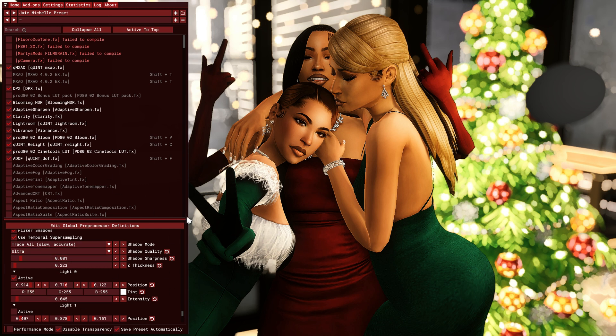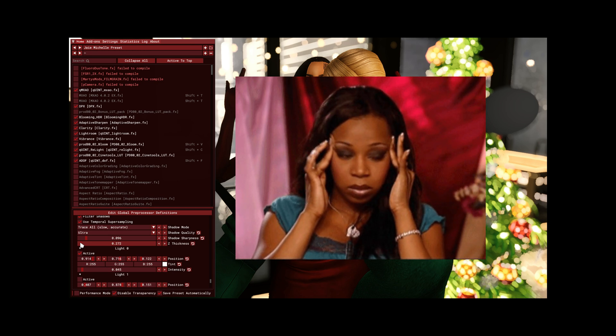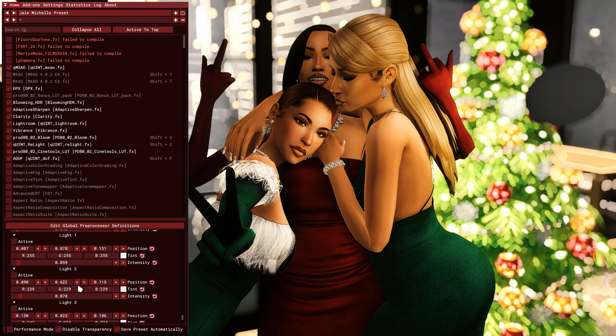These are the settings you can change around and play with. You can mess with the shadow sharpness — you can make it super sharp or very soft. You can also change the Z thickness, which I think determines how you want the shadows angled on your sims. Correct me if I'm wrong, but I'm doing the best I can. Another thing too before we get started with the lighting.